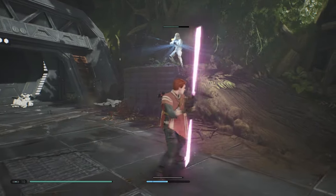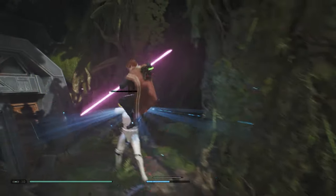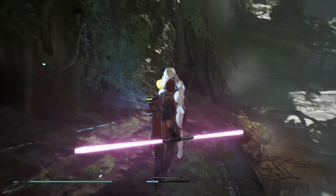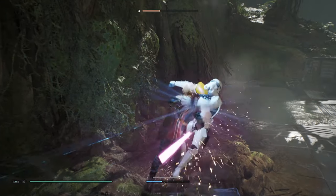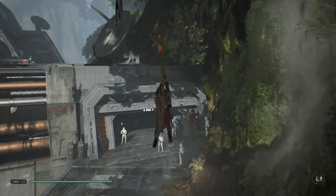Now this guy up top is a three-hit Blaster Bolt guy, so I'm going to whittle him down and then try to kill him. Just do that 25 times. I'm using this checkpoint on Imperial Refinery — shout out to these guys for being my trophy fodder many times.